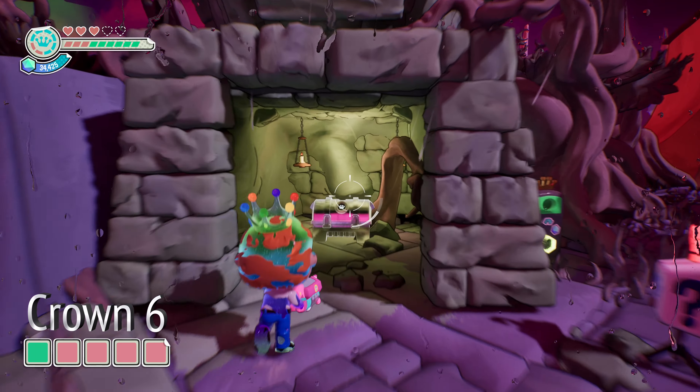Last but not least, we have silver crown number seven, which is the vinyl chute, requiring a whopping 80,000 vinyl. You can either grind the boss fight to get 80,000, or you can use Eddie Funko if you have him unlocked — if you've beaten the final boss of the game — because Eddie Funko gives you way more vinyl when you destroy vinyl objects. Once you've amassed 80,000, you can deposit it into the machine and get silver crown number seven.